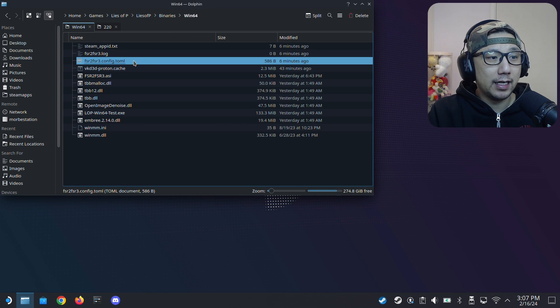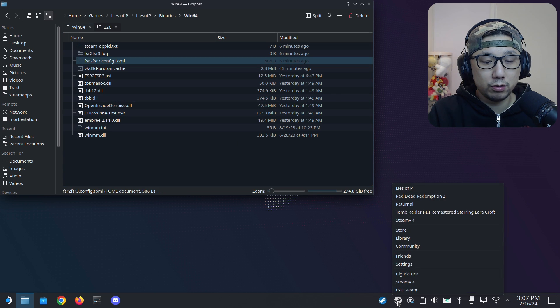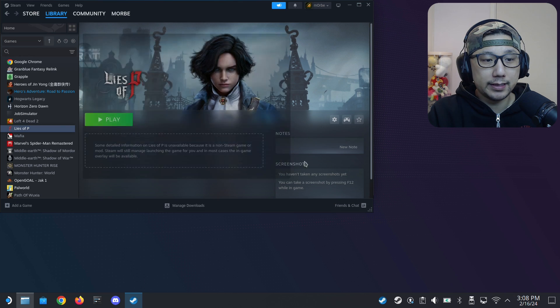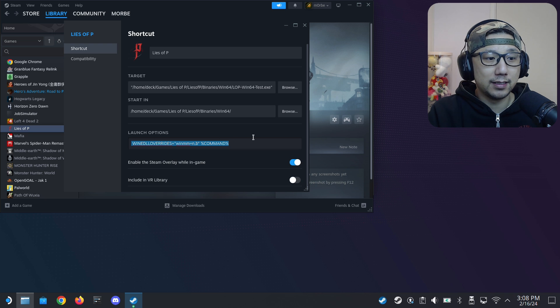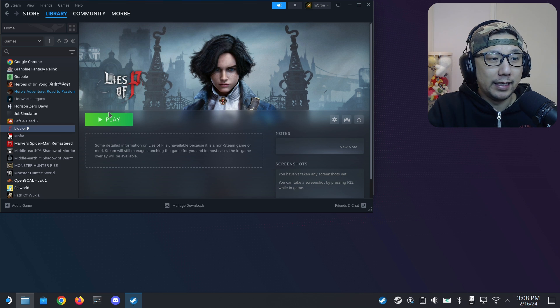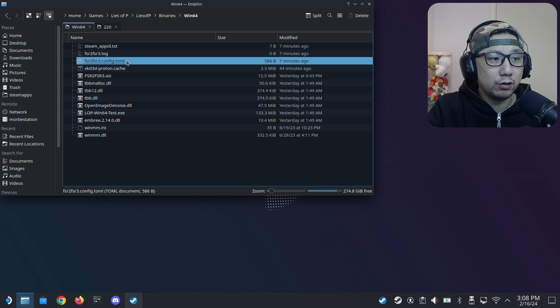You need to run the game once because certain files aren't generated until you run it with the mod on. After that, go to Steam, locate your game, click the gear icon, go to Properties, and add the launch options. The launch option kicks winmm.dll to activate the mod - it's: WINEDLLOVERRIDES=winmm=n,b %command%. I'll leave it in the description so you can copy and paste it. Run the game once to generate the config file.